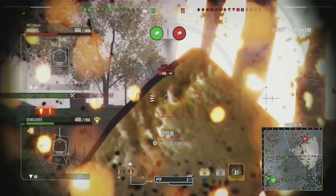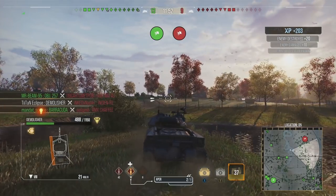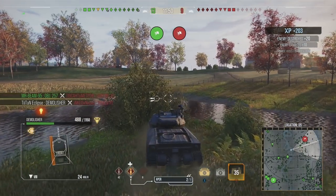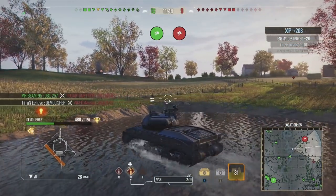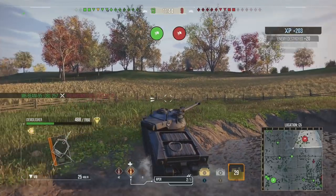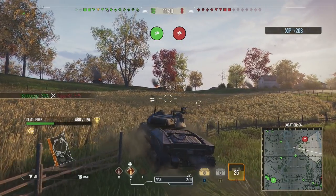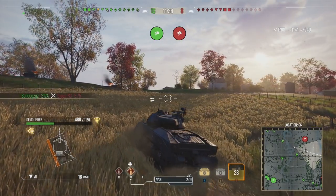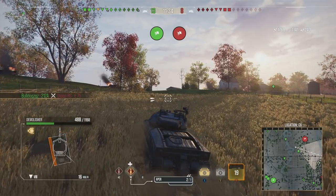There's an Indian Panzer here who bounces, which wasn't the best idea since we take him out very swiftly after that. Now it's a case of spotting and lighting up all the opponents we can for our team, getting assistance damage where possible, and also getting actual damage in — because being an autoloader, it's all about damage really.